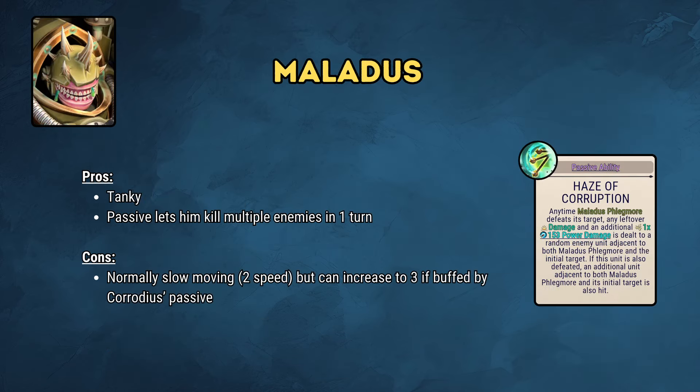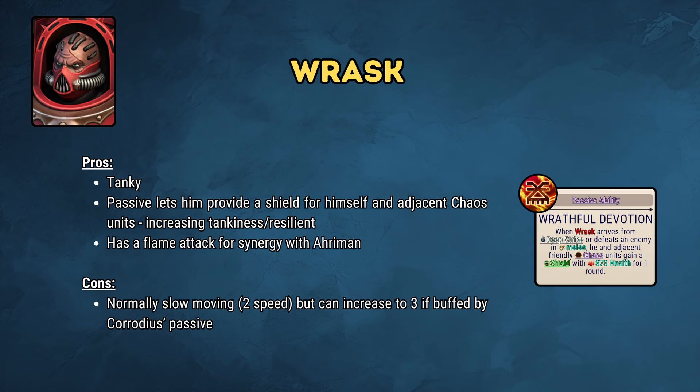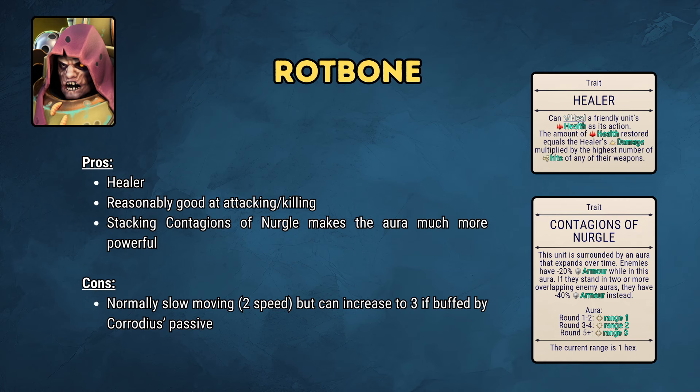I fill out the rest of the top team with Maladus, Rotbone and Rask. Maladus is able to kill multiple enemies in one turn with his abilities, which is really important in this wave-based survival mode. Rask can provide a bit of sustain for himself and adjacent allies through his shield. Rotbone completes the team as the only Chaos healer — a necessary evil for these sorts of game modes. Rotbone is better than Incisus in the same role due to his reasonable attack and stacking the Contagions of Nurgle aura, allowing your other units to have an easier time killing enemies.